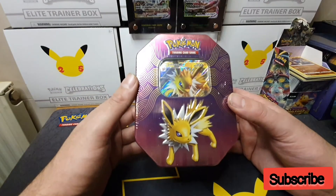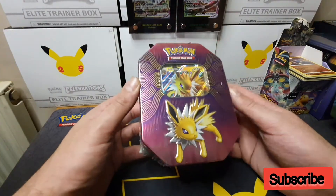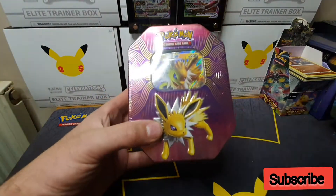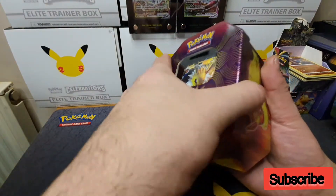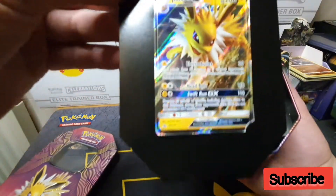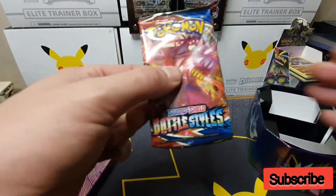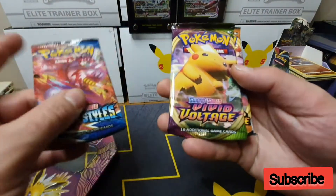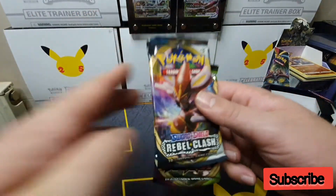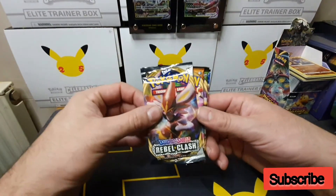Hi everyone, welcome back to the channel. Today I'm going to be opening up this Pokemon tin, which is a Jolteon GX tin. Inside you get four packs. Before we get to the packs, you get this lovely Jolteon GX promo card. The four packs you get are Battle Styles, Vivid Voltage, Darkness Ablaze, and Rebel Clash.